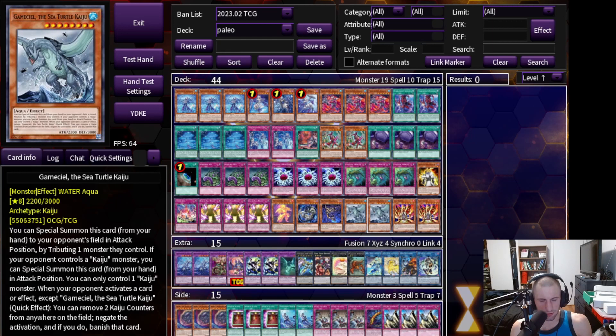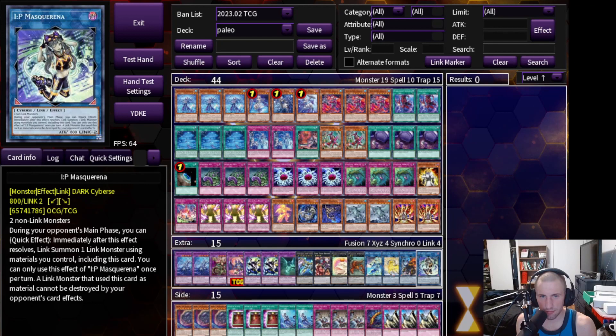For going second, since we are going to struggle a little bit, we're playing two copies of Gamma Seal and two copies of Lava Golem to tribute over whatever our opponent has. So that is it for the main deck — 44 cards. I wish I could make it smaller but I really couldn't find any way to do so. Let's go ahead and get into the extra deck.